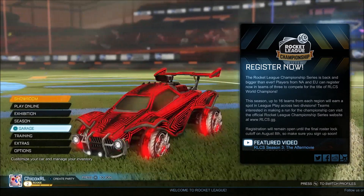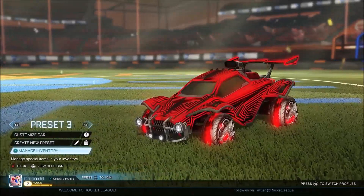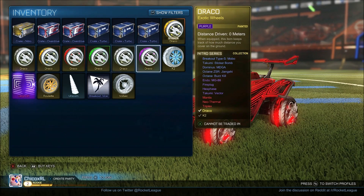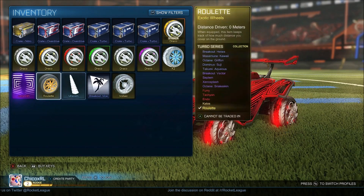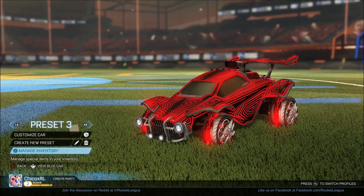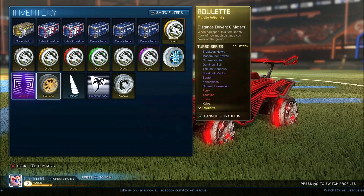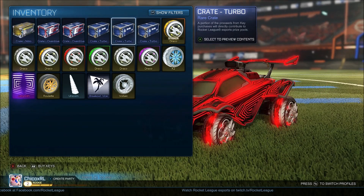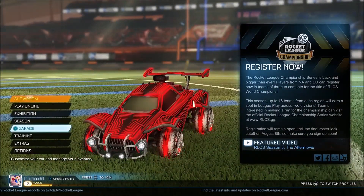If you guys really did like this video, make sure to smash that like button. Let's give a quick update on what we have in our inventory — we have around seven painted dracos, K2s, voltaics, roulette, a labyrinth, and about six crates. It wasn't a really great trading video since we had to start fresh from just one dark matter, but we ended up with a labyrinth and a bunch of good items. This is Ray Chico — I'll see you guys in the next video, peace.